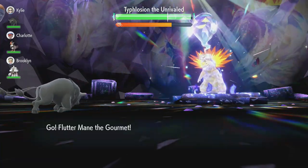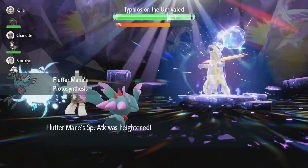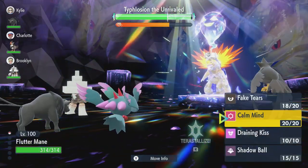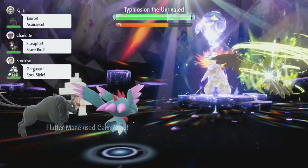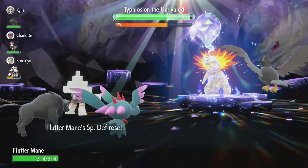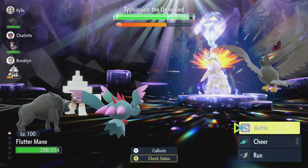Our stat changes will be nullified when the shield goes up, but Protosynthesis activates again because the sun is still up, boosting our Special Attack. We're going to go for Calm Mind here. The moment Flutter Mane comes back in after going down is the moment you need to start setting up.